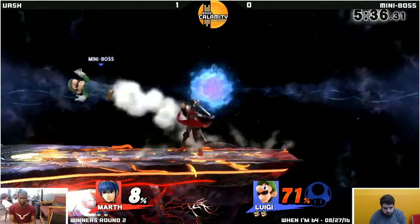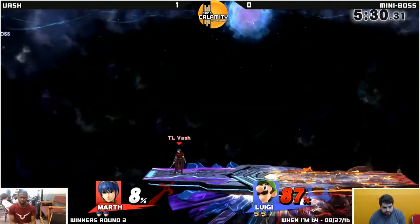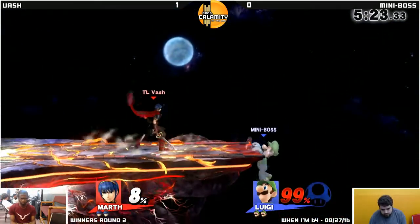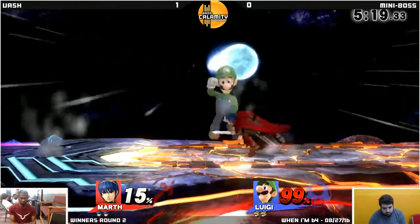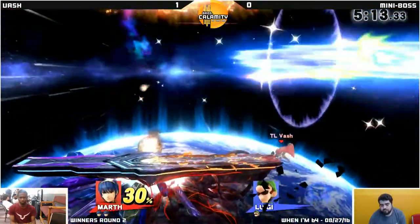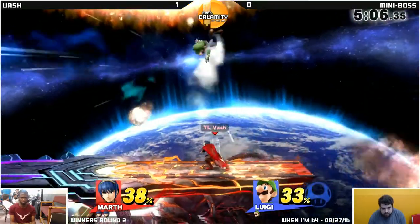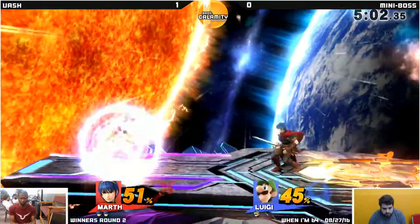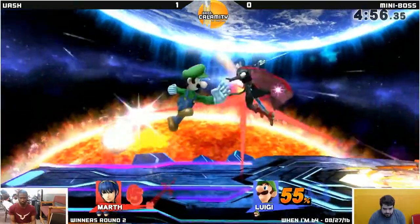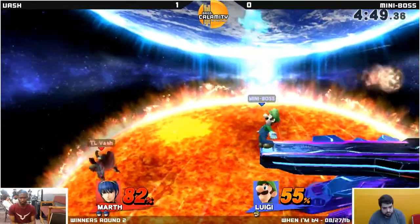Good back air there. Nair covers the roll. I want to see if Vash is noticing what I'm noticing — the tip for nair is actually the strongest nair in terms of knockback. Good high recovery by Miniboss there; he's got to get some sort of semblance of stage control. That looked like a missed input. We get the down throw, forward air — a tip for forward air. That tip for forward air is so good offstage. Up tilt. I love the landing up air. High-level Marth play, while extremely impressive, kind of looks hokey — you land one hit of Dancing Blade, then a random up air, then jab. It just doesn't look right, but it works. It's all combos.